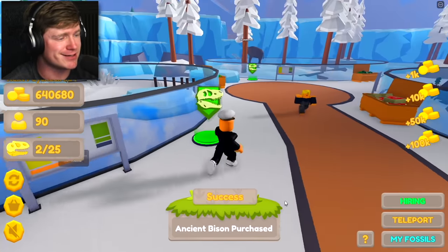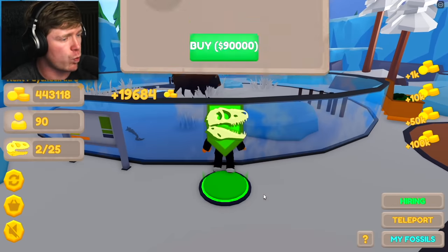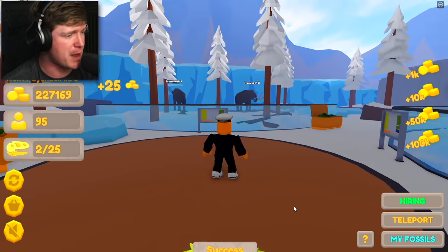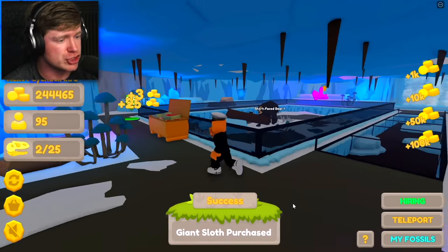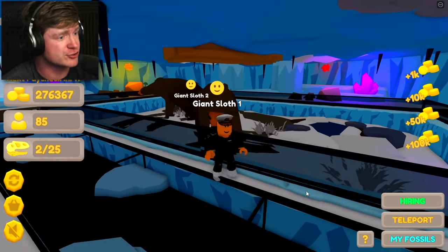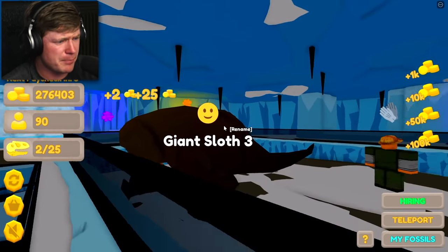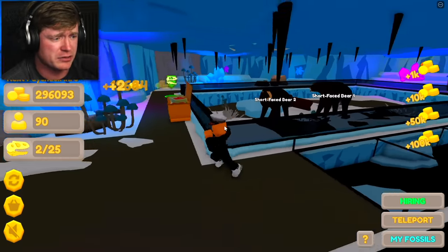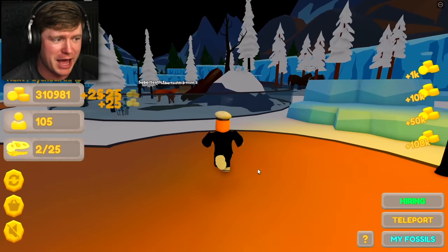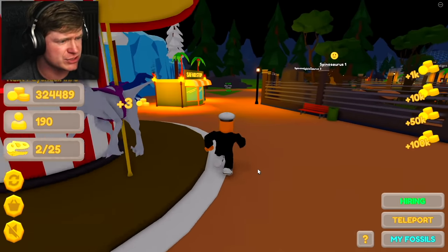I'm gonna go ahead and buy my second bison. We're gonna get one more saber-toothed tiger, one more bison for 90k, and one more mammoth for 126k. We're gonna get another giant sloth and another short-faced bear. This enclosure is not big enough for these giant sloths — watch out for the box! Now I've got three giant sloths and three short-faced bears. They don't seem very happy about their enclosures so we're just gonna go ahead and run.